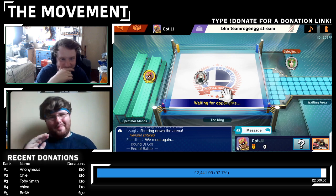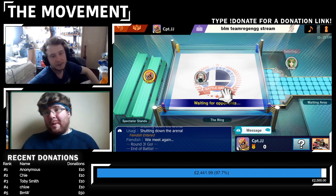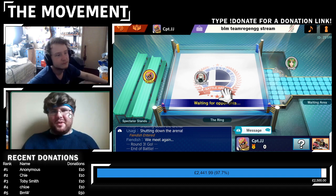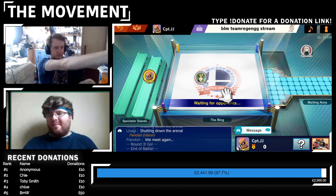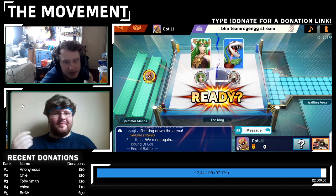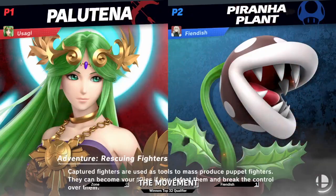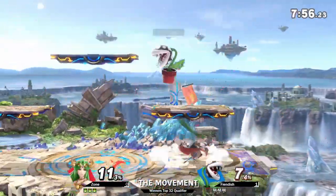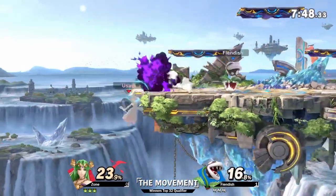It'll be interesting to see where zone sticks with the Trainer or switches. Palutena was doing really really well — it was just in those closing moments where she sort of lost momentum. Really interesting to see whether we see Palutena come out. And there it is — Palutena out for zone. The tried and true main. Secondaries are all well and good, but if you want to advance in bracket, particularly at this early point, you go for the tried and true main.